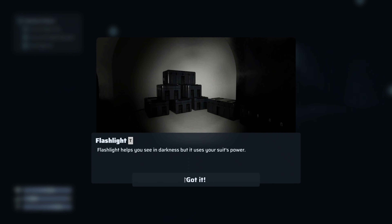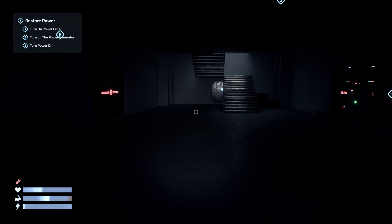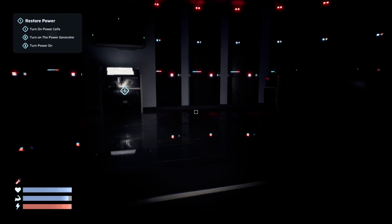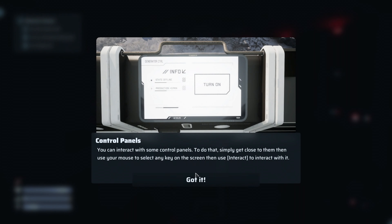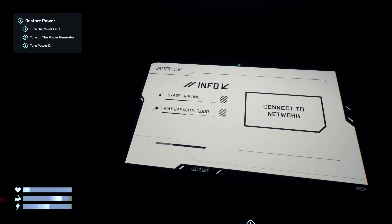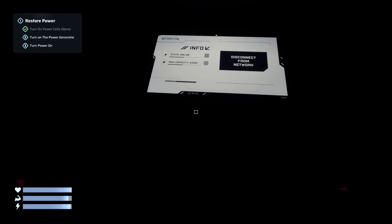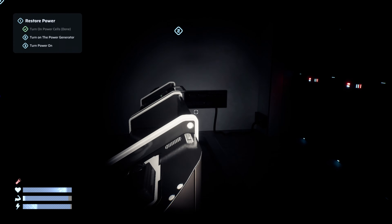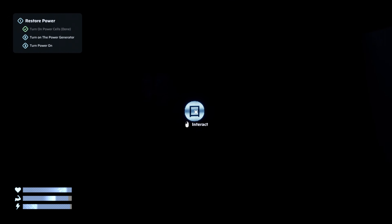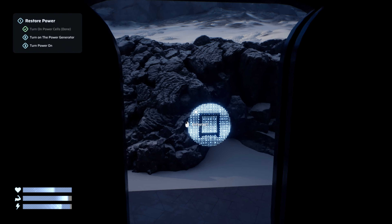The flashlight helps you see in the darkness but uses your suit's power, so we gotta keep an eye on that. Control panels — a little bit like Starfield, you can just interact by clicking on the screen. I like that. What's down here — is that just the outside? Yeah.